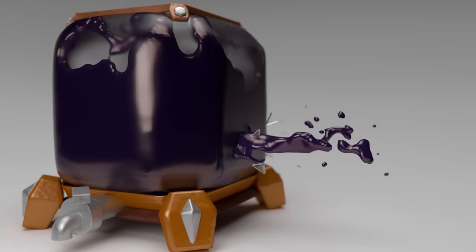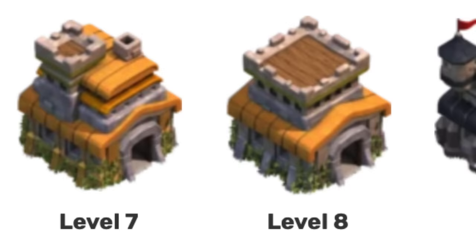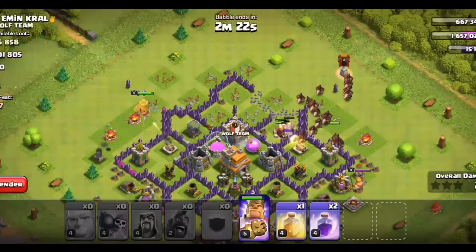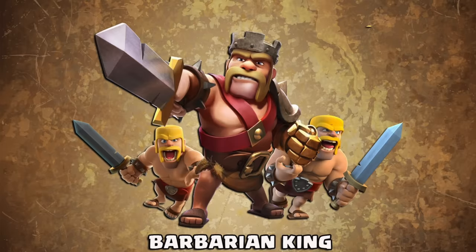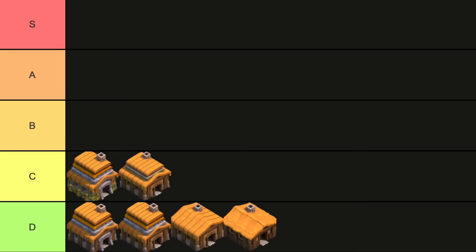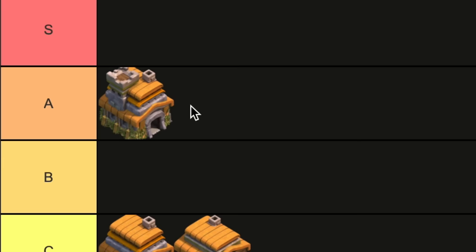Town Hall 7 kicks it up a notch with a lot more features. The most notable ones are Dark Elixir and Seasonal Challenges. Town Hall 7 feels like a warm-up to the higher Town Hall levels. You unlock a ton more stuff, but it's not too crazy yet, and it's a fairly easy and fun Town Hall to be at. The amount of armies you can make starts to grow with the introduction of dragons, hogs, minions, rage, and the Barbarian King especially. This is going to be my first Town Hall at A tier. Based on the ranking of some of the Town Halls later on, I felt that A was the best spot for Town Hall 7.